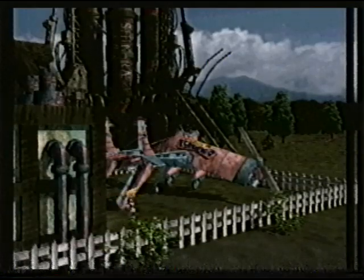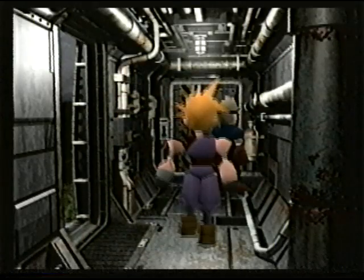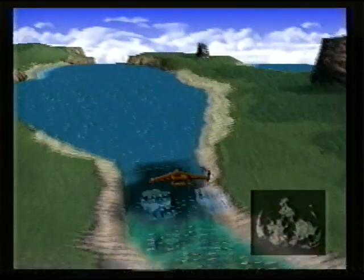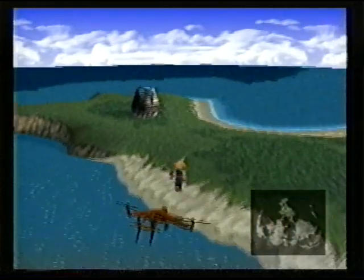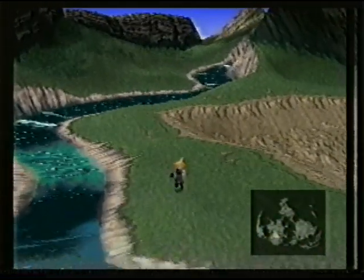Climb the ladder to get down to the cavern and fight the Materia Keeper. First check out the airplane in Cid's backyard — it looks like a cool ride. Ask Cid if you can use it; he'll probably refuse. But head back to the house and see if you can find some other way to get it off the ground. Head through the river surrounded by mountains. Once on the other side, chat with a man in the house on the peninsula, then go to Dio's room at the Battle Square and get the orb.